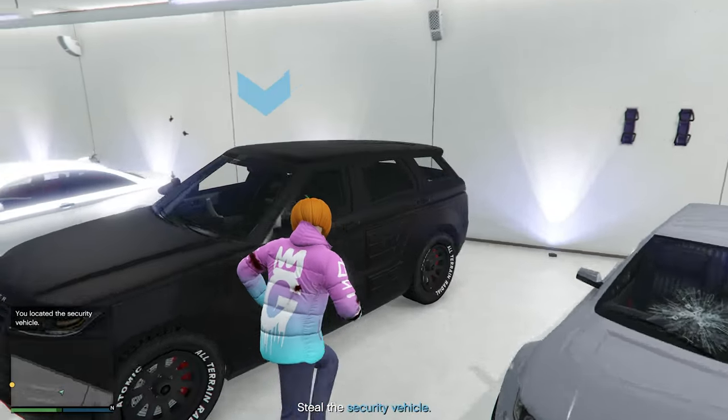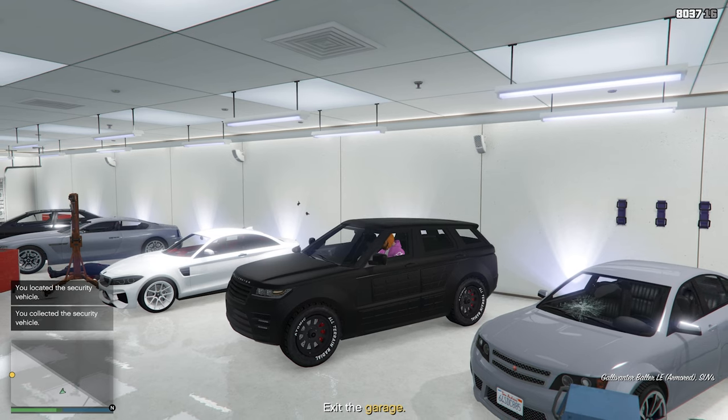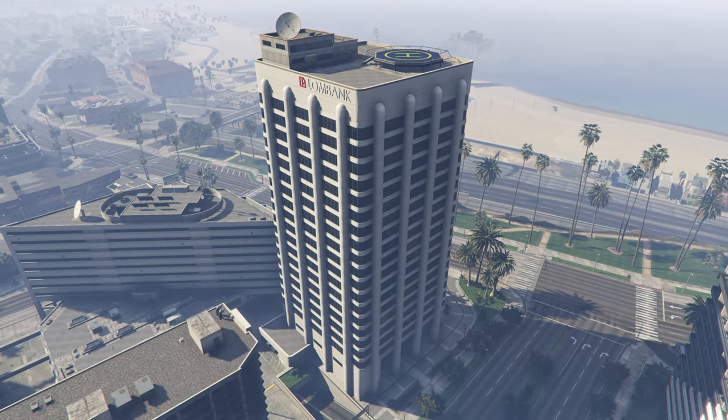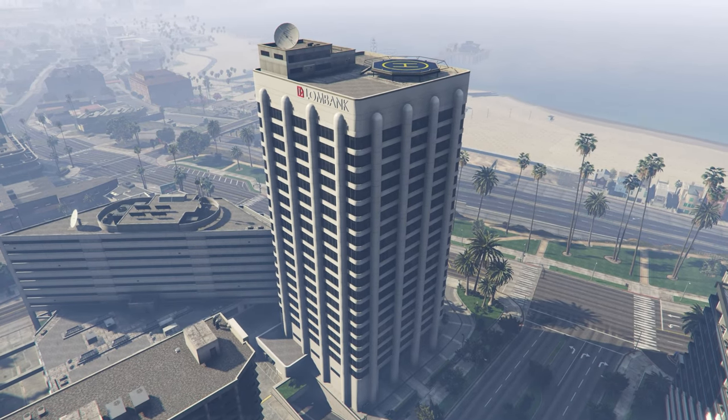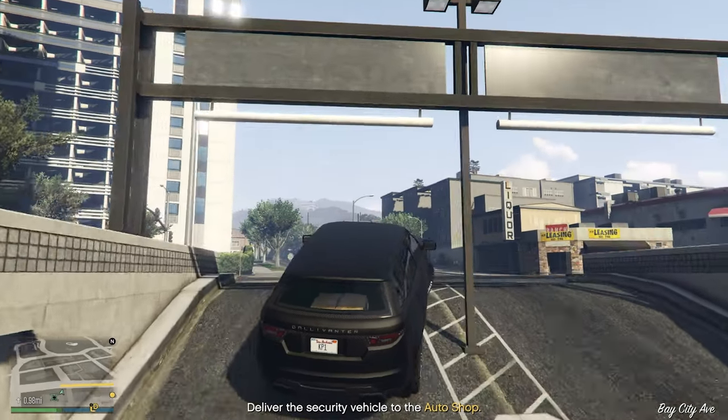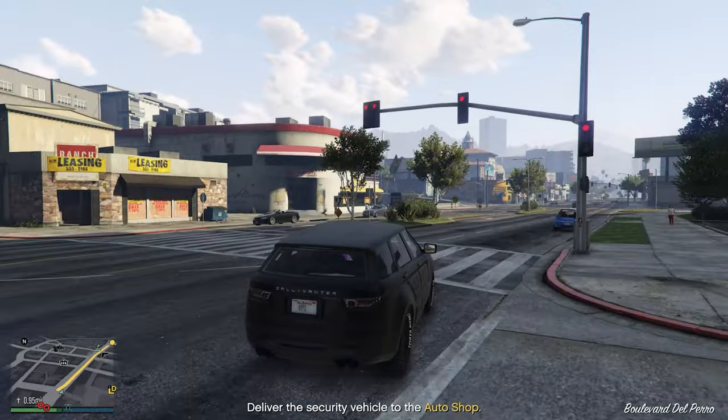This is the car you're coming for — the armored truck. At this point it's going to tell us to drive towards the auto shop, but we're actually going to be taking this to the bank in a parking structure right next to the bank. It'll say deliver the vehicle to the auto shop — that is not where we're going. As soon as we get close enough, that will change.